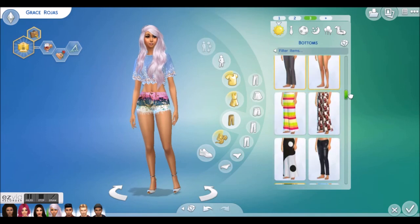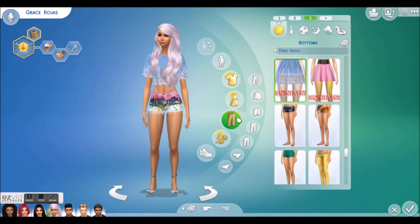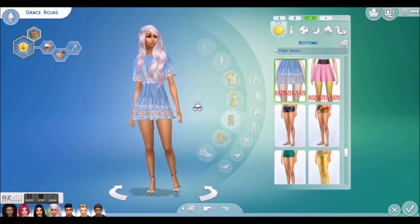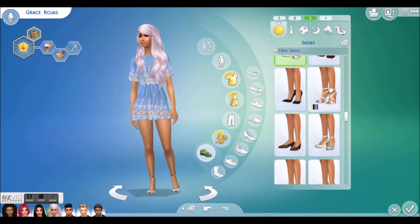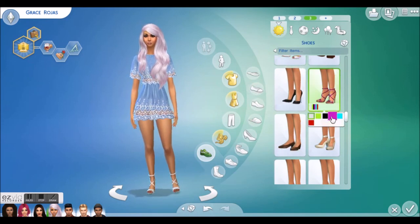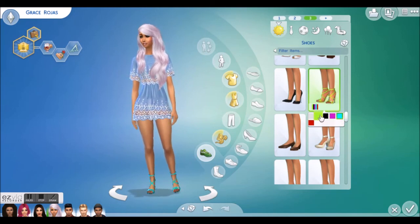Wherever the skirt is for this outfit — there we go. I'm thinking this will look really hot with this hairstyle. And then these little strappy shoes — I wonder if they look good in purple. No. Blue? No. White definitely looks best.